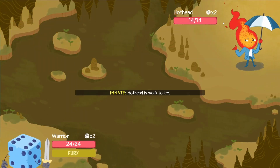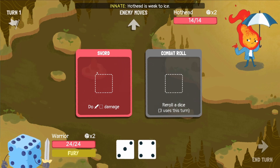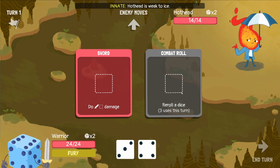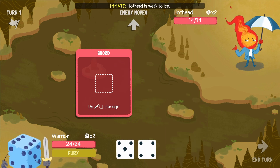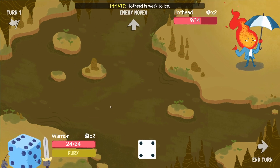So here we go. You can see this is our enemy — he's weak to ice, which is quite good. We have our special ability that the warrior has, the combat roll, which allows us to re-roll the dice to try and get a bigger number or a lower number depending on how we feel. So we managed to get our five, so we'll place it into the sword here, dealing five damage to him.